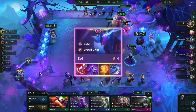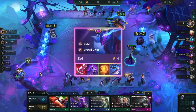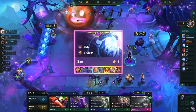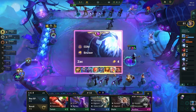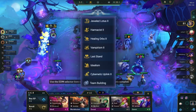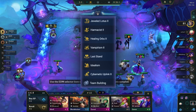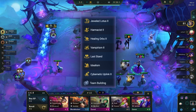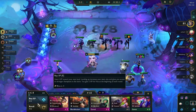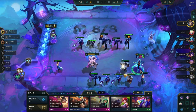For the late game, after getting 3-star Luxe, level up to 8 and the board will look like this. Place Luxe in the opposite corner from the enemy carry so she can one-shot the enemy backline, as Luxe fires a beam of light at the farthest enemy, dealing magic damage to all enemies it hits. For itemization, Luxe's best-in-slot items are Spear of Shojin, Rabadon's Deathcap, and Hextech Gunblade.